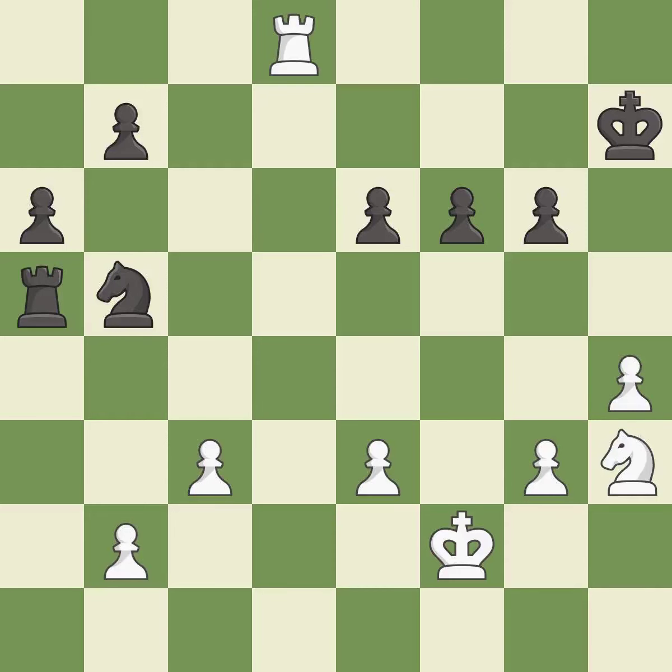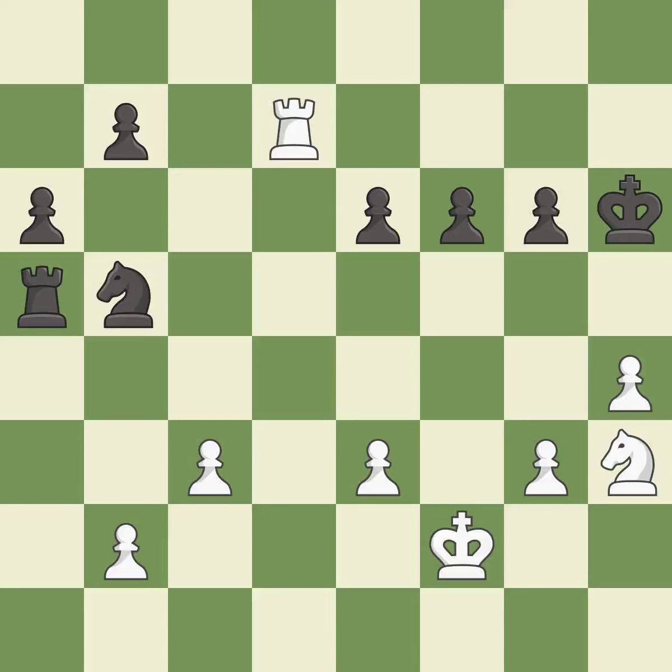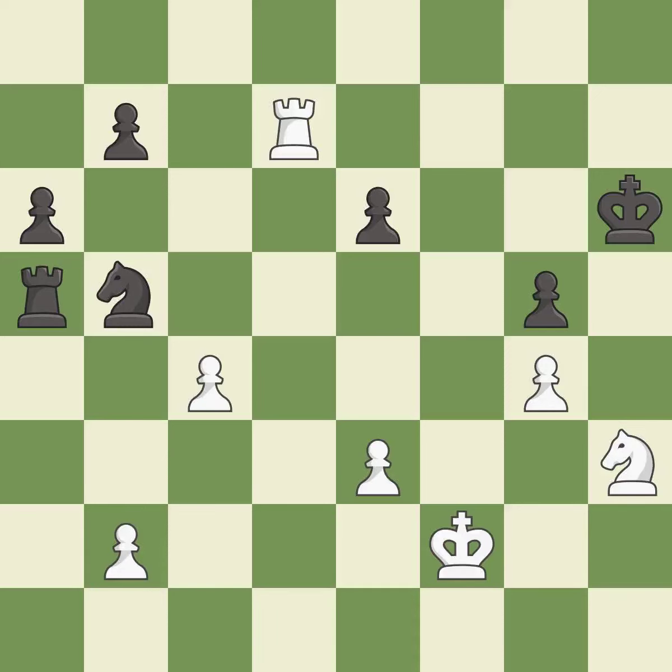Takes back — it is best. This creates a threat to win a pawn — it is good. This overlooks a better way to evade the check from the opposing rook — it is an inaccuracy. This threatens to force eventual checkmate — it is good. This threatens to create a passed pawn — it is best. That's what I would have recommended — it is best. Recaptures — it is best. The opposing knight is kicked by a pawn and must now move or be captured — it is good.